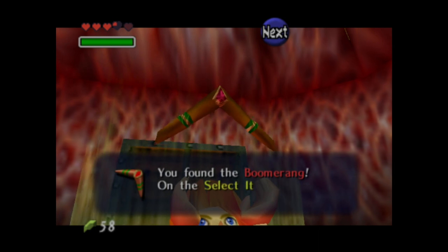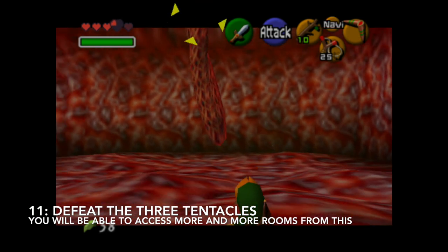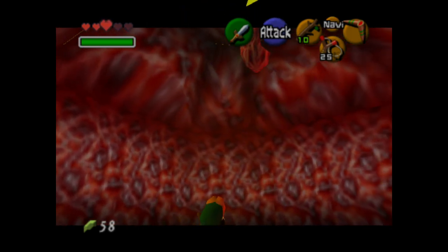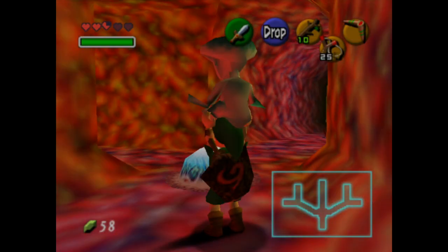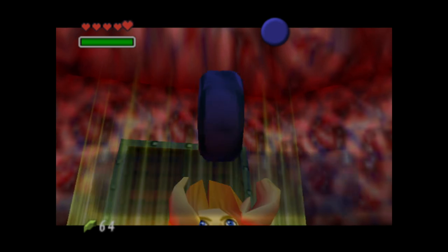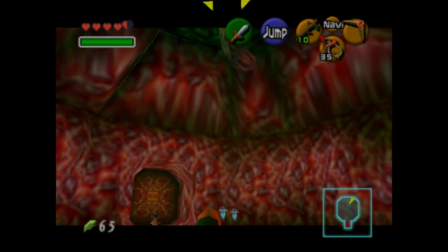The boomerang is one of the best items you can get as Child Link and is very much needed to progress through the dungeon. From here, go to the left door — that will take you to a room with red tentacle-like things. You're going to face a whole bunch of these: there's a red one, a blue one, and a green one. Use your boomerang and hit them — do that four times to defeat each one. When you defeat each tentacle, its counterpart disappears later in the dungeon. You can also get the dungeon map and compass from the different rooms on this side of the area. Big tip: walk close to lure them out so they're exposed, and as soon as they start dropping down, throw the boomerang to kill them.